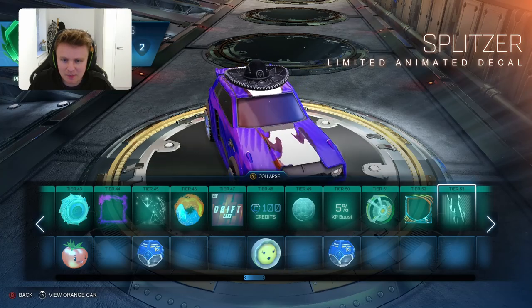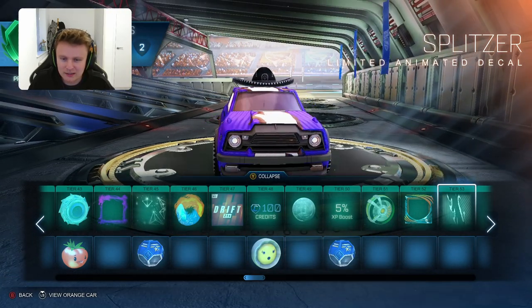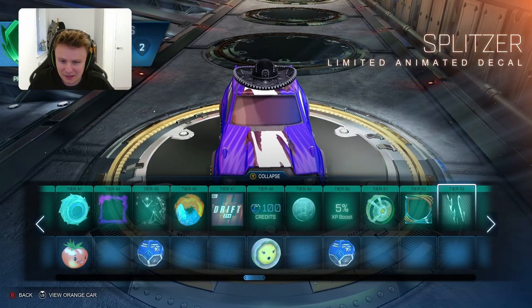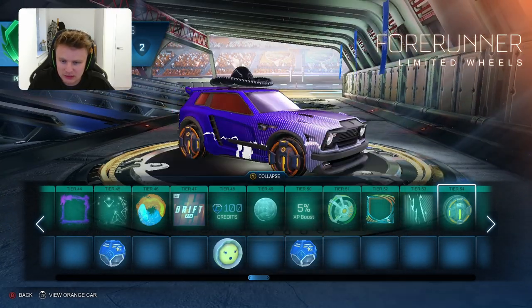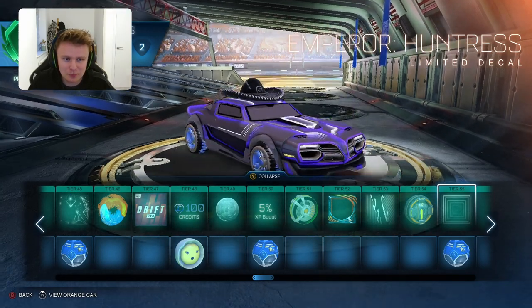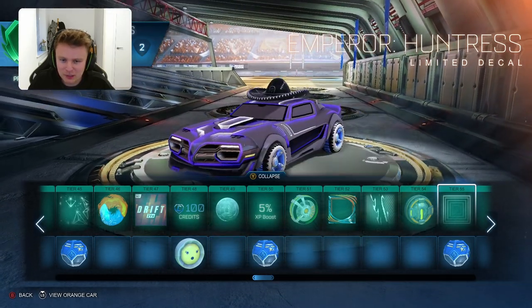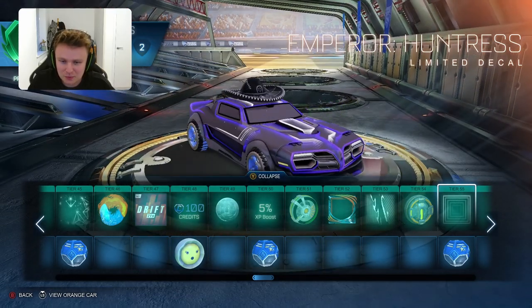Then the Splitter Limited Animated Decal - quite a cool one but they basically just made the line in the centre and animated it. There's already a decal with that line in the middle but they've just put a little animation onto it. Then you've got the Forerunner Limited Wheels - all right, again weird orange colours, I'd rather them be blue or white but I suppose you can get them painted as you get further on the tiers. The Emperor Huntress Limited Decal - again would work very well if it wasn't on the Emperor. I think it would work quite well on something like the Vector.